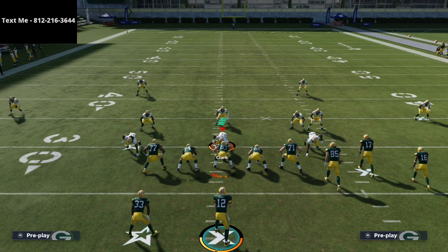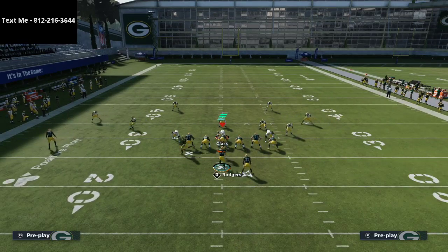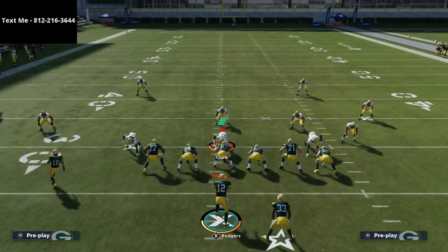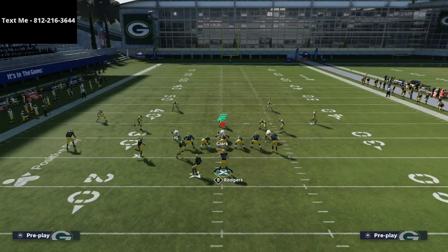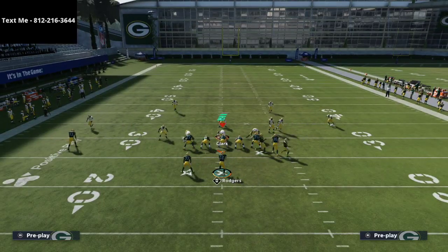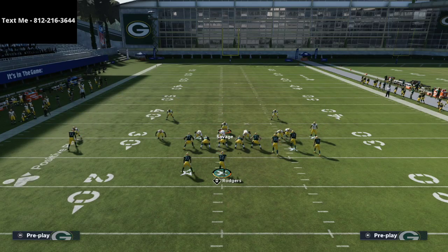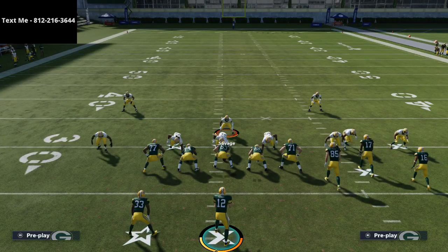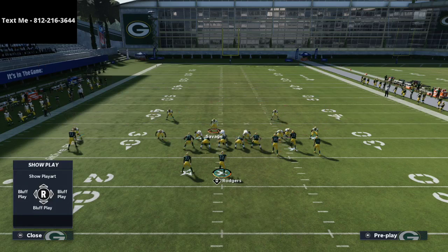It actually came from working on bunch tight end but it cross-applies to gun bunch. When I was in the lab yesterday, I noticed that one of the things I like to do out of cover four quarters is user the middle linebacker. That means I need another three-rec hook, so the most obvious thing to do is take the linebacker on the right side, bluff blitz him, and that gives you a three-rec hook.